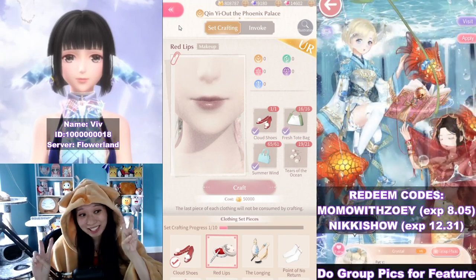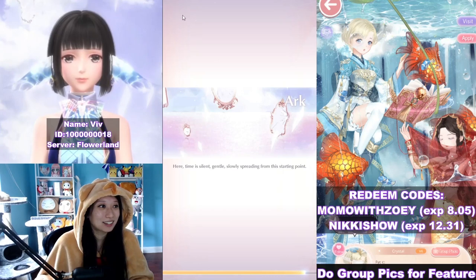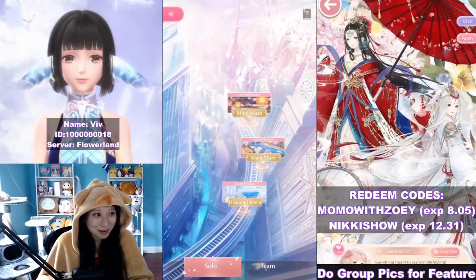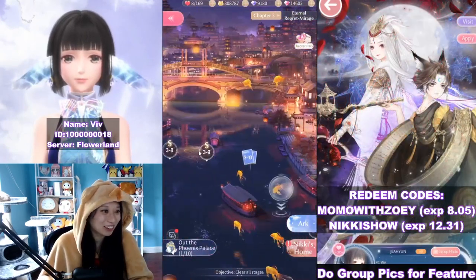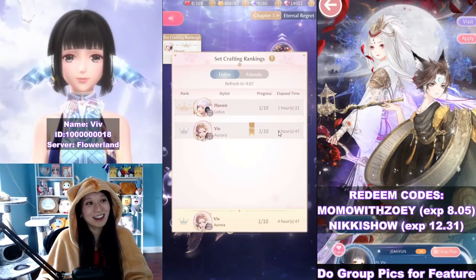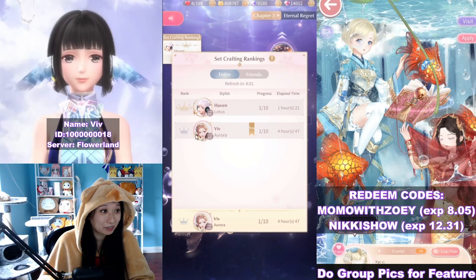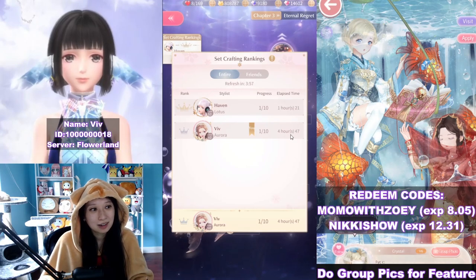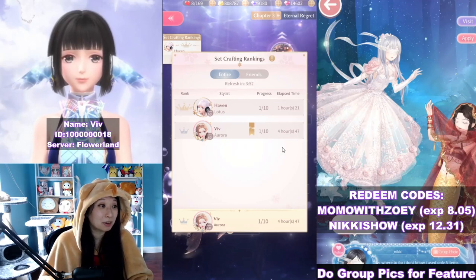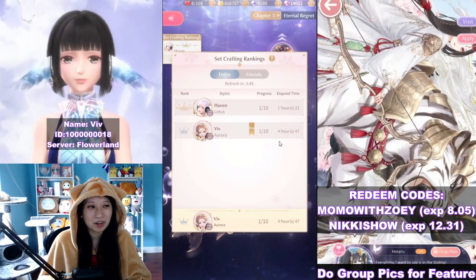I'm only doing this for educational purposes to show you how this looks on day one. Let's look at the leaderboards — let's go back to Journey, back to my maze, and for the goldfish stage it's right here. Haven is still here — and here I am! Haven got into this leaderboard before me, that's why Haven is number one and I'm number two. It's been 4 hours and 47 minutes for me. That's how the leaderboard works: if you want to get on it, you spend real life money, but you don't get anything — it's just for showing off.